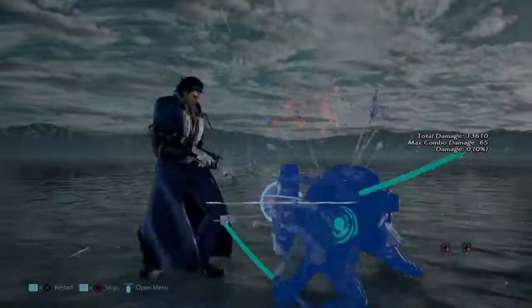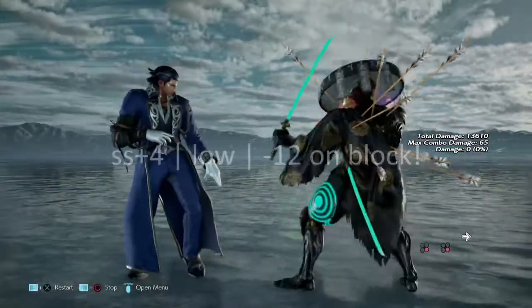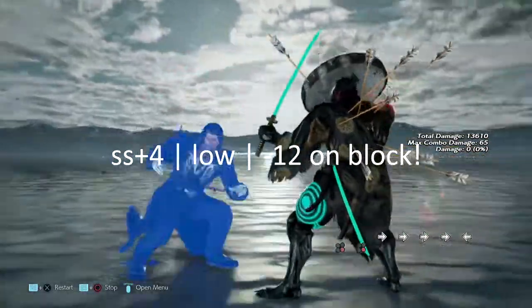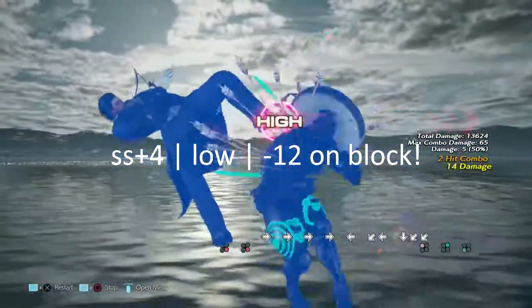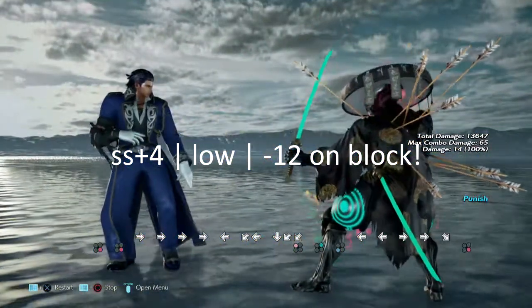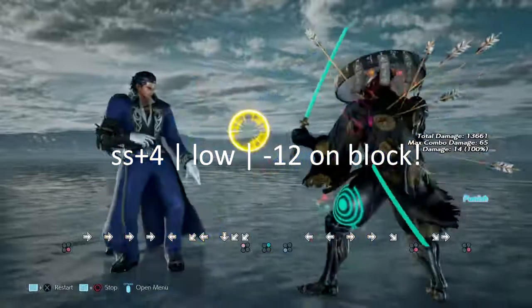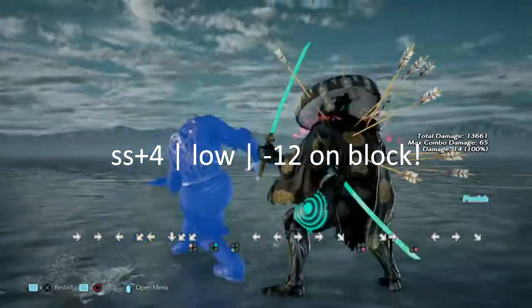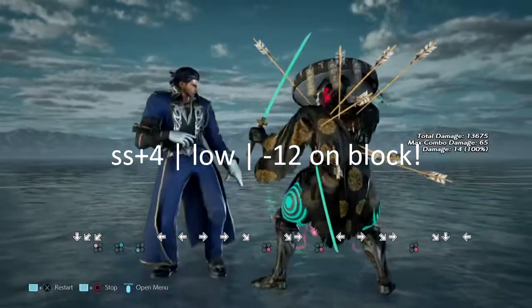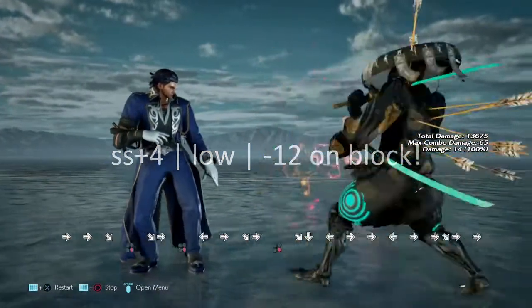The last move we're going to cover before his 10-hit combo is his ss+4. This is a very cheap move, however you can low parry this bad boy and get yourself a combo. If you find yourself blocking it you can get a while-rising 4 on it — you can't launch it unfortunately, but a while-rising 4 that is promised is better than a launcher that is not promised. At least that's the way I think about it.